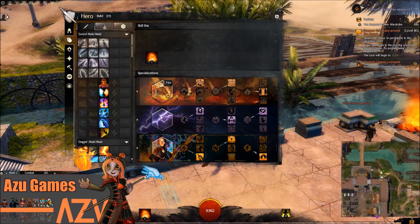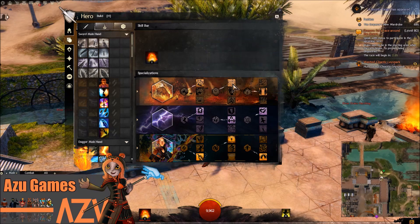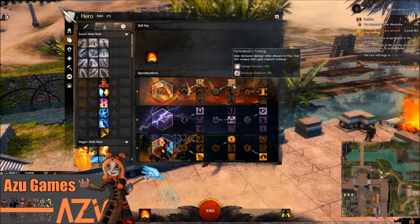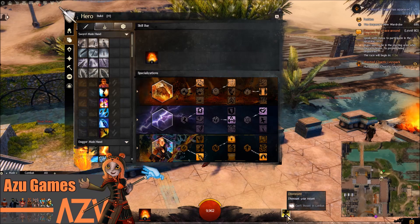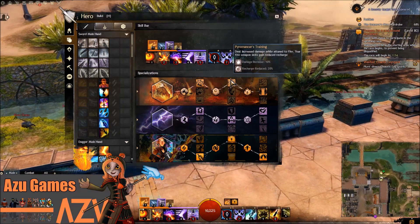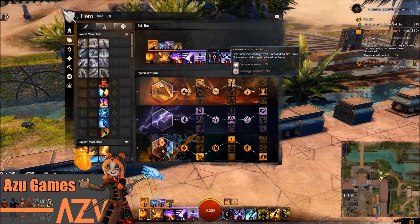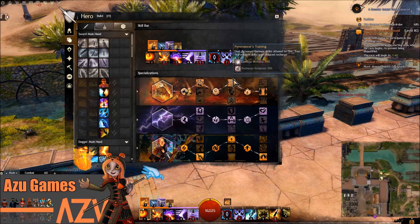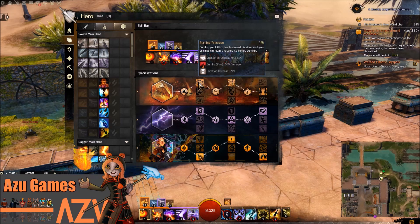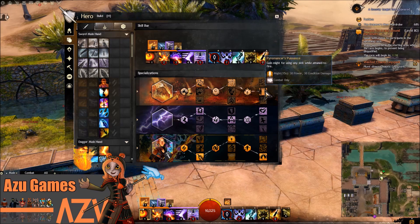The reason for that is Fire gives me a lot of burning conditions, and it also increases the damage of the fire abilities as well as reduce the cooldown on those abilities. So that's a really nice specialization. If you go for that mastery, it reduces your cooldowns so you can dash out a lot more damage. I go for Burning Precision, Pyromancer's Training, and Pyromancer's Puissance.